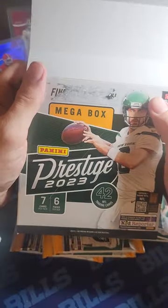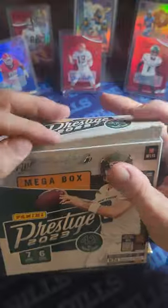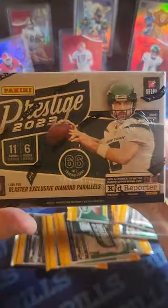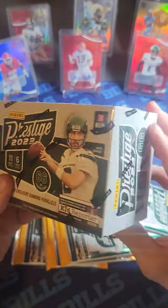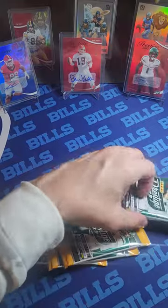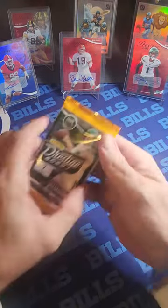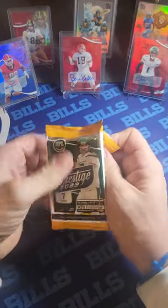You get six packs per box and seven cards per pack, so 42 cards total. I prefer the megas — higher quality cards. Blasters give you 66 cards with 11 cards per pack, but you're less likely to hit autos or anything valuable, and you'll get a ton of base cards that honestly hold no value.